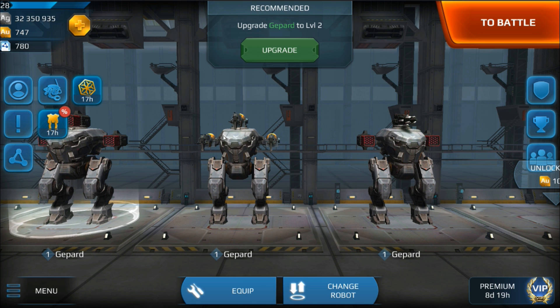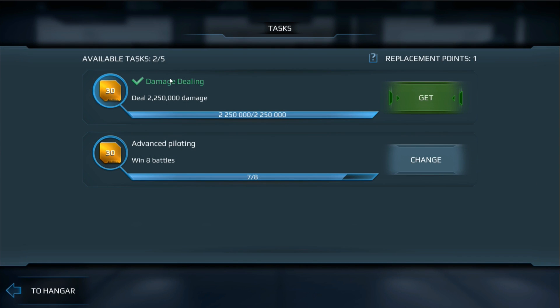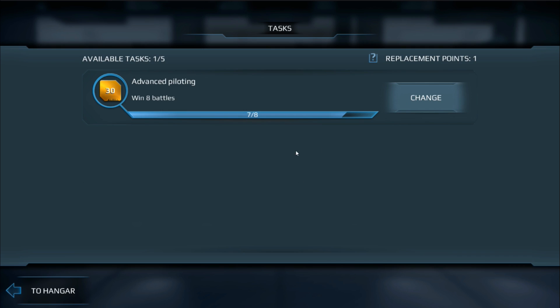To get more gold, firstly you want to check this. Every day you're going to get two tasks that you can do. You can see that I've already completed one of these tasks, which was to deal two and a quarter million damage. For that I'll get 30 gold, so let's take that. Another task for today for another 30 gold is to win eight battles. I'm at seven of eight, so we know we're going to get that one today.